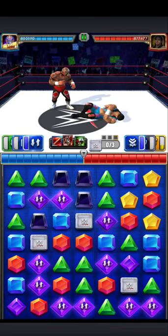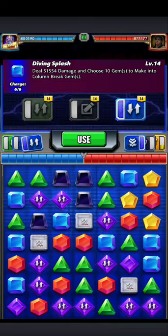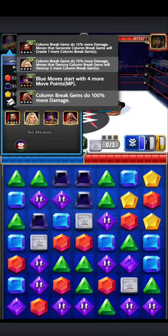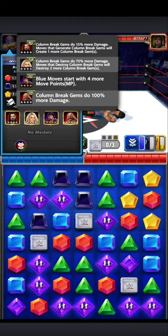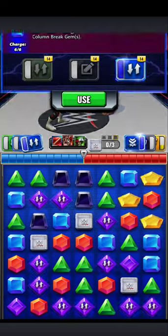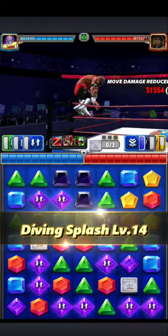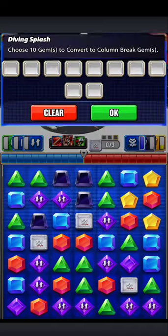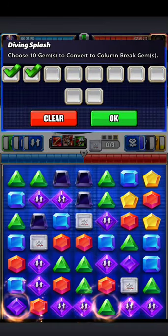The trainers I'm using — I should actually put more gem damage coaches on them. Trish does 75% column break damage, and Iron Chic does 100% more, so this is all going to be huge damage per column break gem. I'll show you before I break everything.